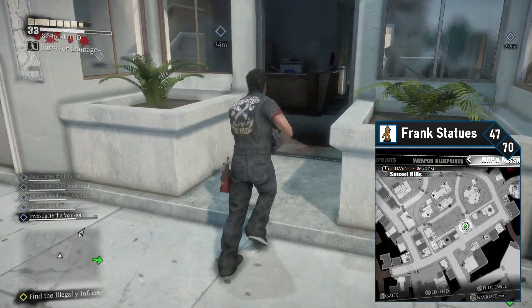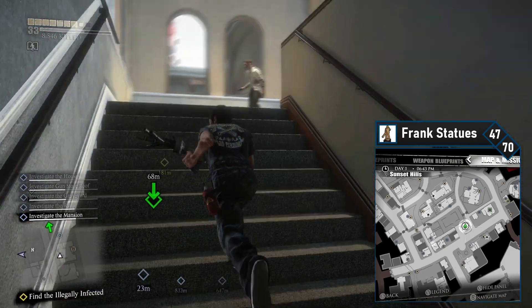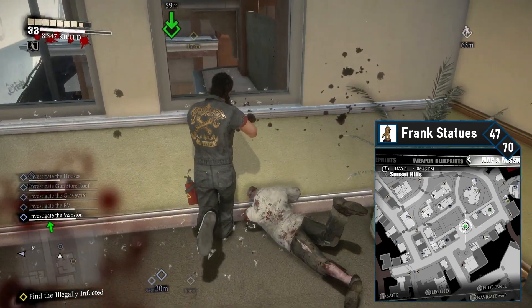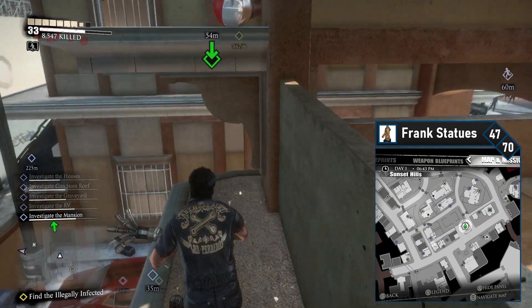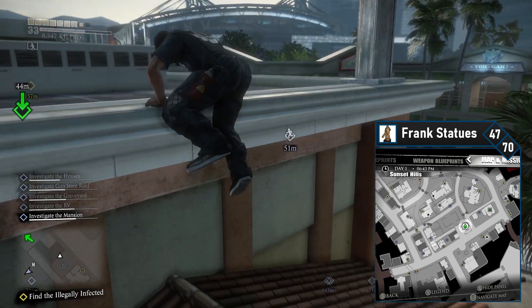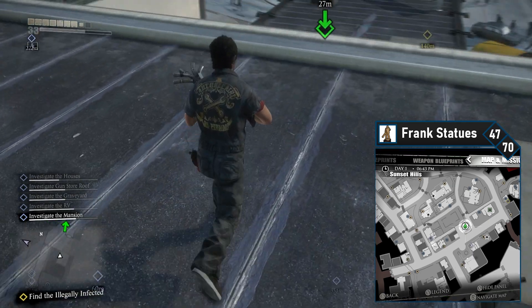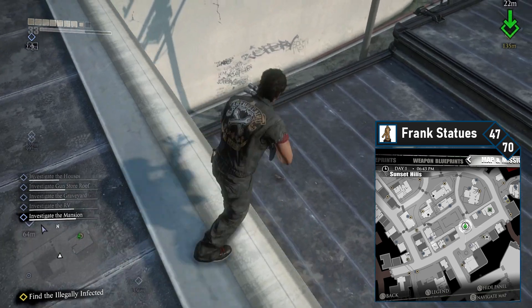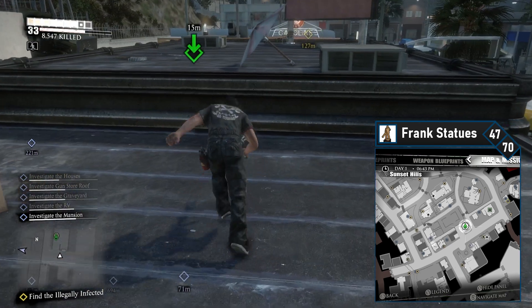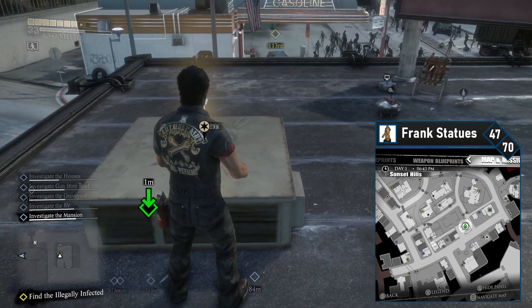Frank 47 is very deceptively placed. On your map it's on the right side, but to access it you have to go to your left. Head left and enter Severed Ties across the street. Work your way up to the second level and then smash the glass outside to get to the outside roof. Climb the roof directly in front of you, then work your way to the next roof. Cross this roof, jump down to the roof below, and you'll be on top of the car dealership. Simply collect the 47th Frank statue from the air conditioner.